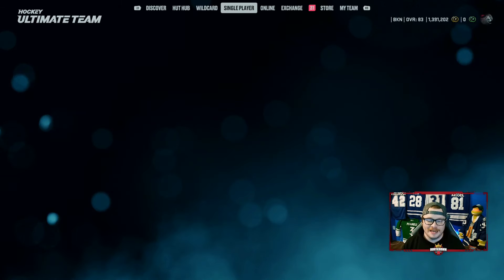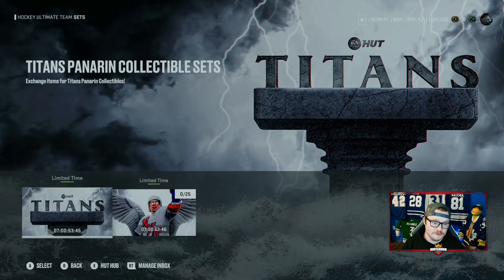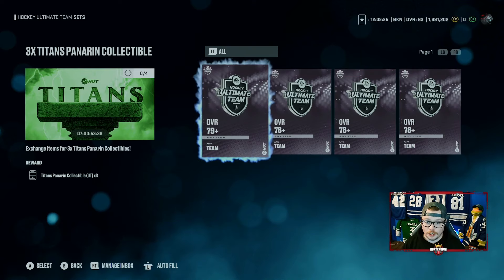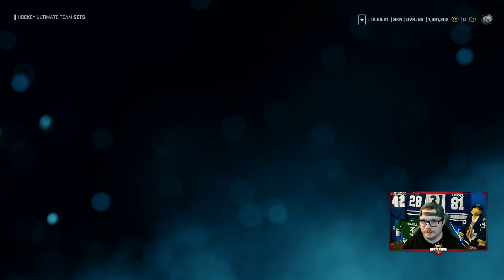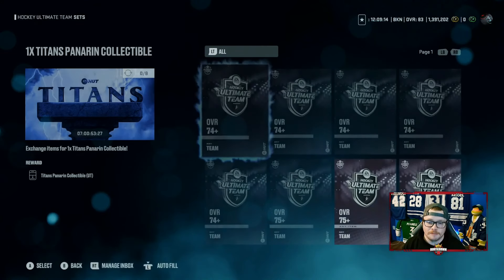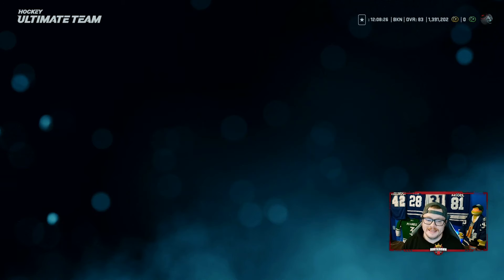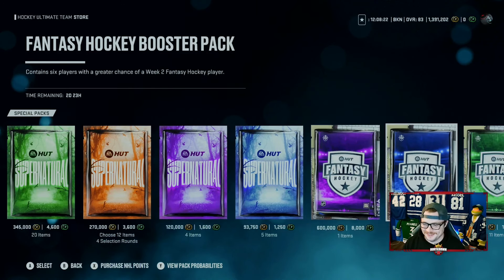That gets you all the collectibles you need to build the Panarin. In sets, you take your 25 collectibles and get the Panarin. If you can't get everything done, four cards — three 78s and one 79 — gets you three collectibles. Drop it lower: 77s get you two collectibles. Five 74-pluses gets you more, and three 75-pluses. You can also use bronzes — the 72-73 set turns into 74-75, and eight of those get you one collectible.